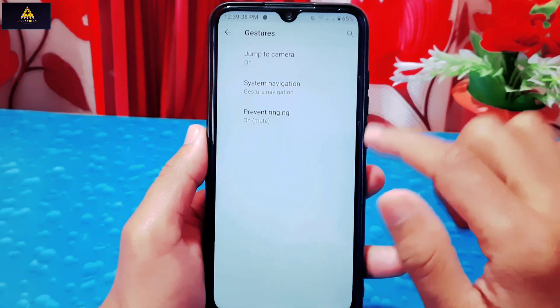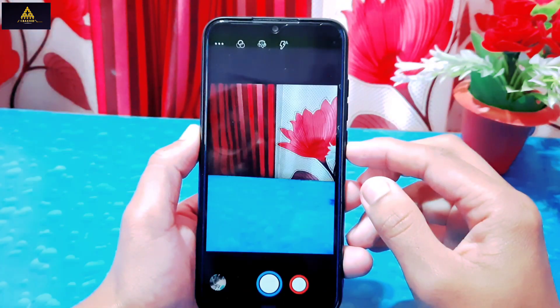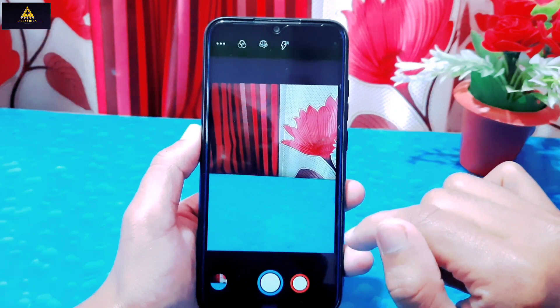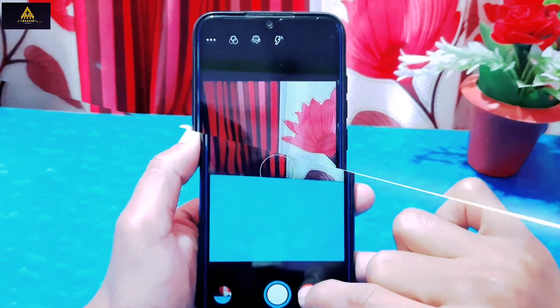Now in gesture settings, jump to camera is available. If you enable it, you can access the camera by double pressing the power button. This opens the Snapdragon camera which works fine, but I'd suggest installing Google Camera on this Lineage OS.